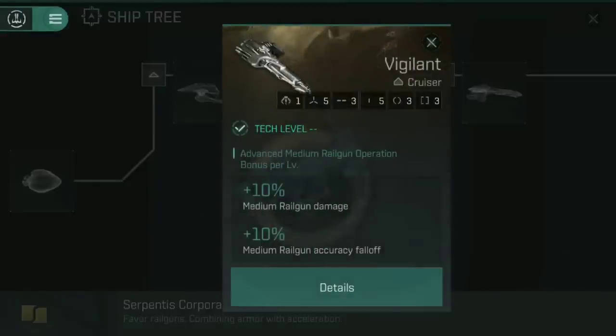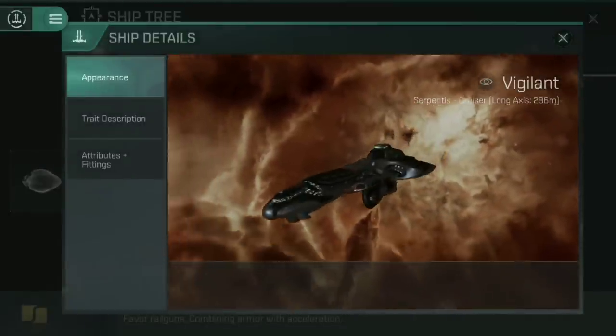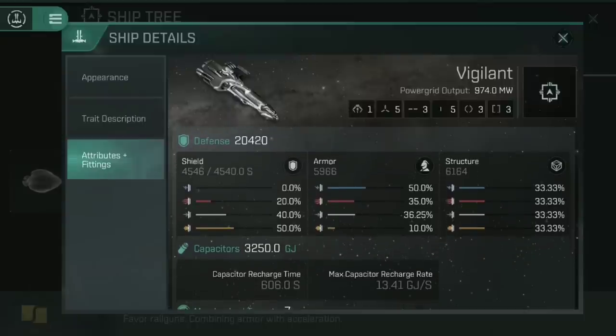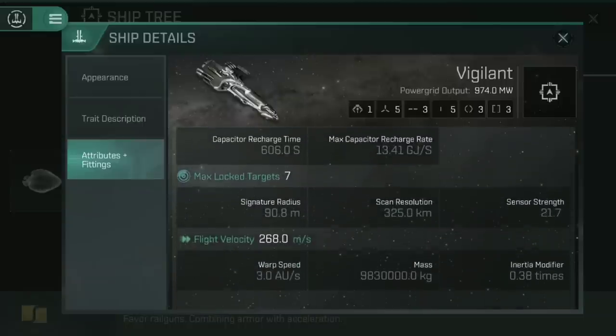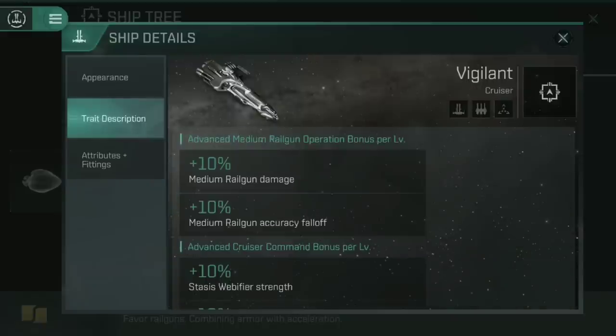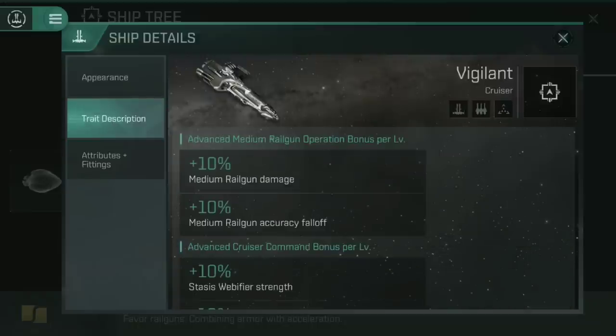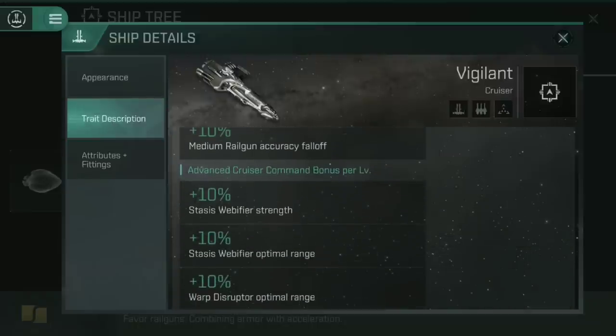The reason I mention the Daredevil is because if you love your faction frigates and you're looking for somewhere to go after you've done all the ship tree stuff — the Catalysts, then the Atron 2, then the Atron Assault — the Daredevil is the obvious final step. It is worth mentioning that like the Thorax, we have the Vigilant here as well, Serpentis tree. This is where you'd go if you're going up those medium railguns via things like the MOA and the Thorax or into the Ferox. The Vigilant has five high slots, three mids, five lows, very tanky defensive at 24,200 — very much an armor tank. Advanced medium railgun operation gives 10% medium railgun damage per level, so those five actually operate as if they're seven and a half. Medium railgun accuracy falloff gives decent range to it as well. Again, Stasis Web of Fire strength, optimal range, and warp disruptor optimal range means you can scram people from a distance and control the flow of combat. You very much get to dictate what range this ship fights at and it packs one heck of a punch while doing it.